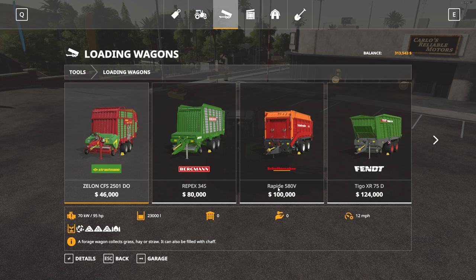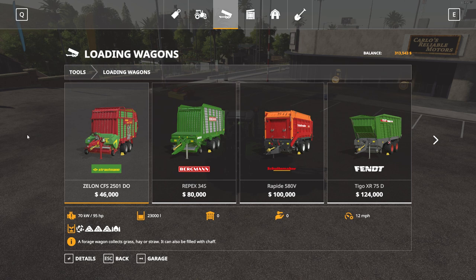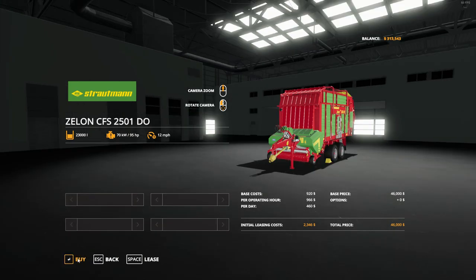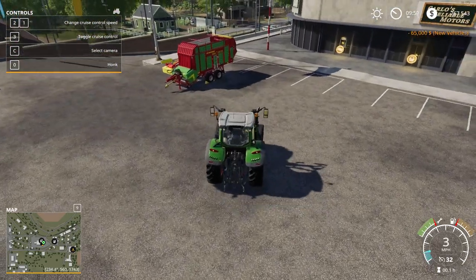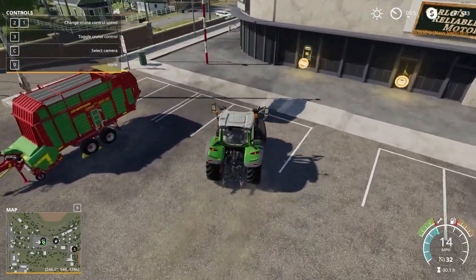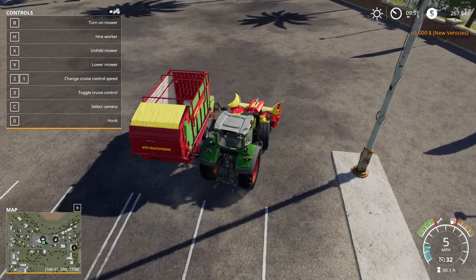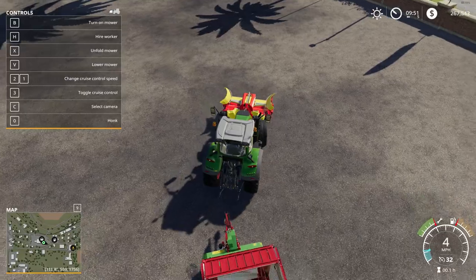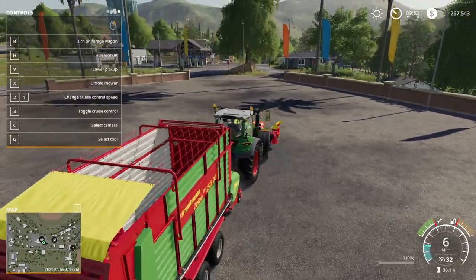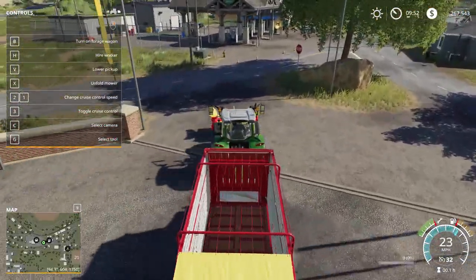It irritates me that the cheapest loading wagon without going modded is $46,000, but they're huge in real life and very necessary for this process. Bite the bullet — it's pretend money. That's what I try to tell myself when I get upset about the cost. Just go do a couple contracts and buy yourself the equipment you need to run the farm. In past versions of the game you could mow anything, which was nice — you could just use public land.